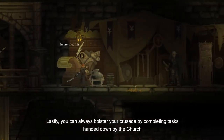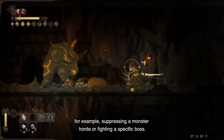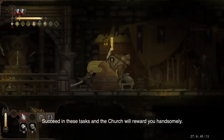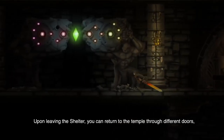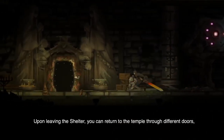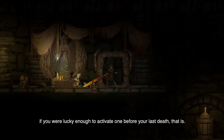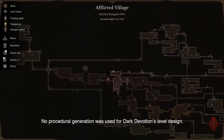Killing enemies and exploring the temple brings many benefits. Lastly, you can always bolster your crusade by completing tasks handed down by the church, for example, suppressing a monster horde or fighting a specific boss. Succeed in these tasks and the church will reward you handsomely. Upon leaving the shelter, you can return to the temple through different doors or via a teleporter, if you were lucky enough to activate one before your last death, that is.